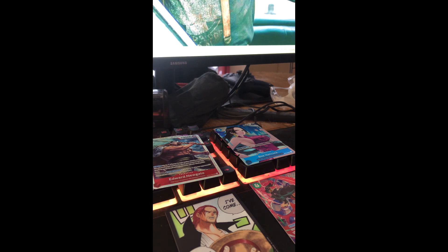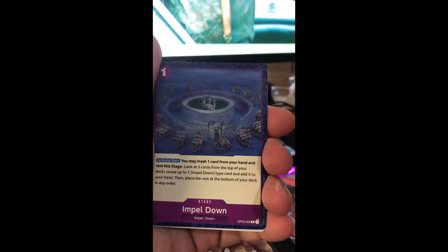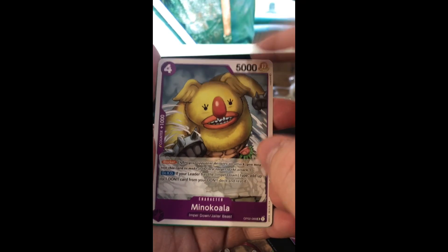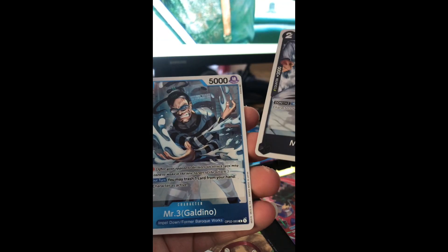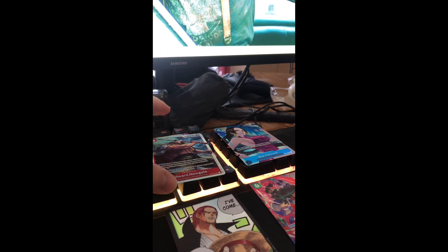We're eight minutes in and on pack 12. A lot of little Oars. The Leader Kinemon, Garp and Mr. Three — so we're half done the box. We've gotten one of our hits, we've got our alt Don, one of our alt art hits, and four of our seven SRs, because the alt art does not count towards the SR count.